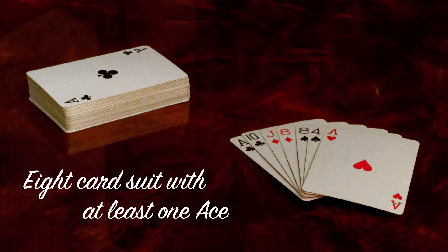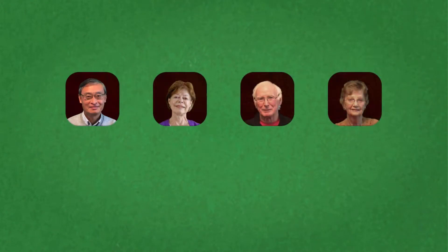Traditionally, players with an eight-card suit would have opened with a preemptive bid at the four level. However, as partner is likely to pass, the partnership may miss bidding a game or even a slam contract.